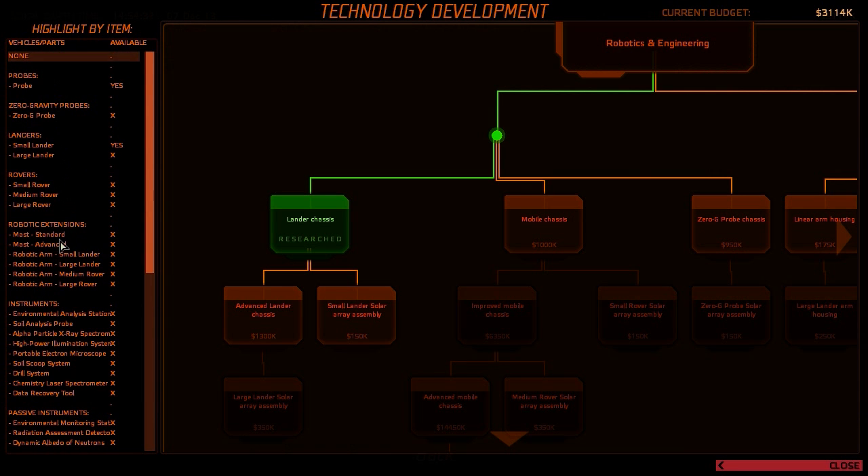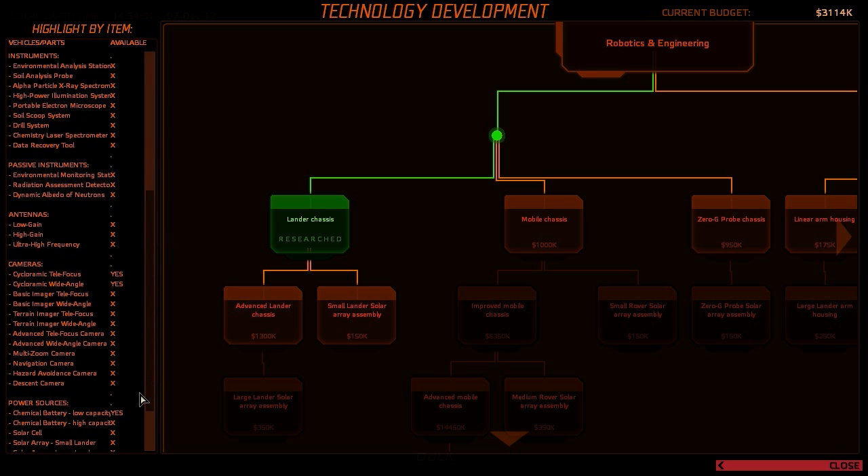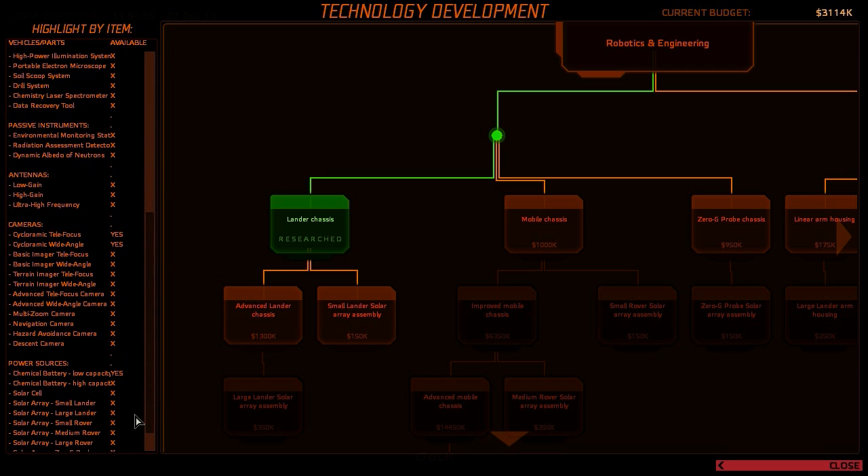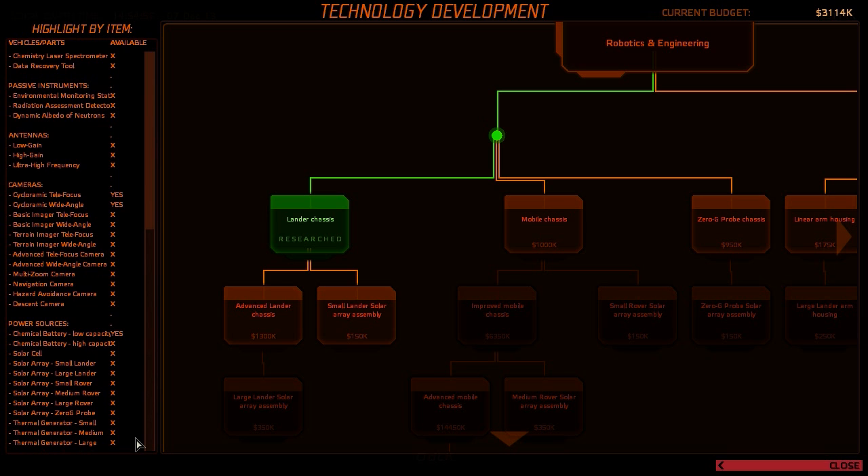What else do I want? I want robotic instruments: an environmental analysis station, soil analysis probes, alpha particle X-ray spectrometer, soil scoops, passive instruments, antennas — low gain, high gain, ultra high — cameras, and power sources.